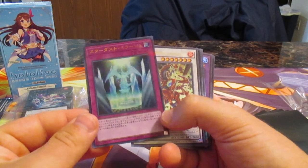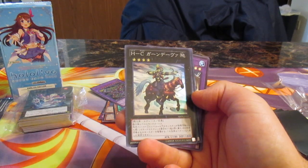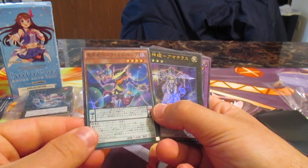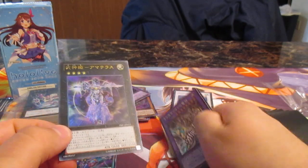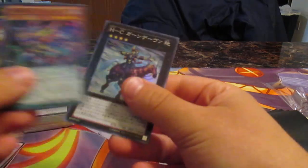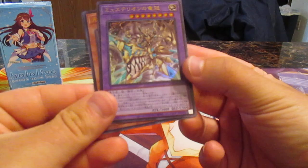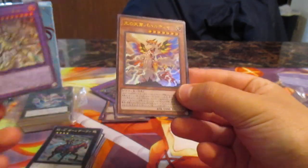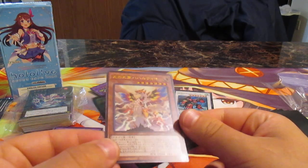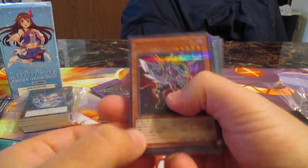We have some Stardust Dragon cards, we have Odd Eyes, and oh — Heroic Champion! I like that Heroic Champion super rare. Bujins are pretty cool. Oh, there's another one. We have this fusion card — oh, I actually have this as an ultimate rare, no — Starlight Rare. It's Barricade Force. That's really cool.